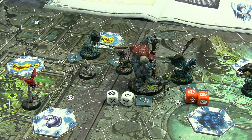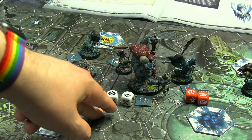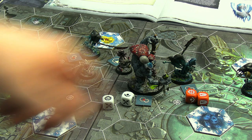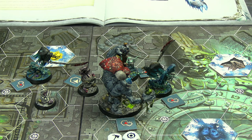Molag went for the jugular with a charge action toward Viceroy Drepper. Landing the hit wouldn't have killed him but would have left him on one health remaining. He needed two or hammers on two dice and got a crit, but Drepper on his two defense dice managed to roll a crit as well, fully blocking the hit. That would have been catastrophic if it had landed.